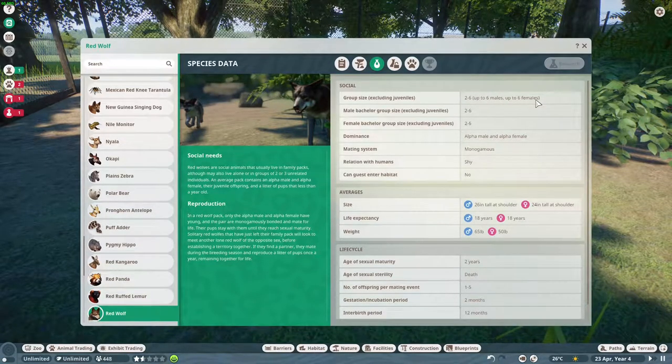Pack size is two to six - a little smaller than dingoes or timberwolves, up to six males and up to six females, but they must have at least two. You don't keep wolves solitary. There's a nice header image with a puppy. Bachelor group size is also two to six. They do have alpha male and alpha female mechanics, and they are shy, so they will get stressed out.